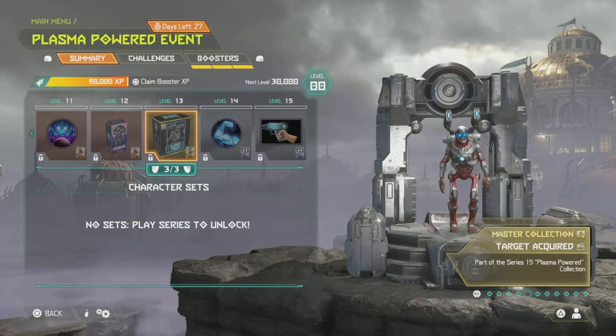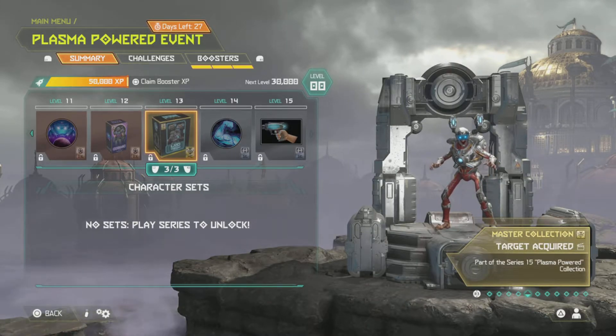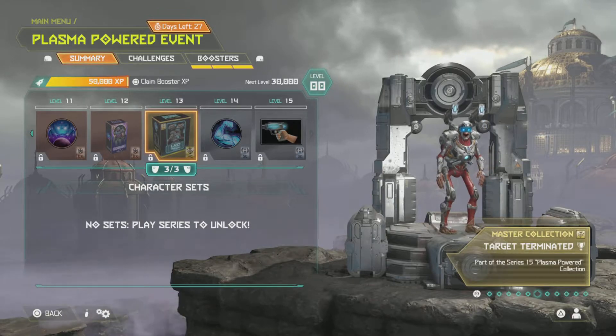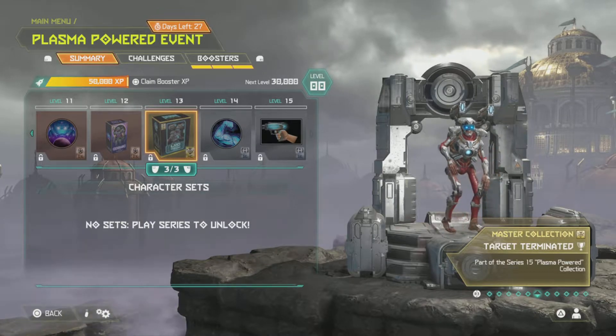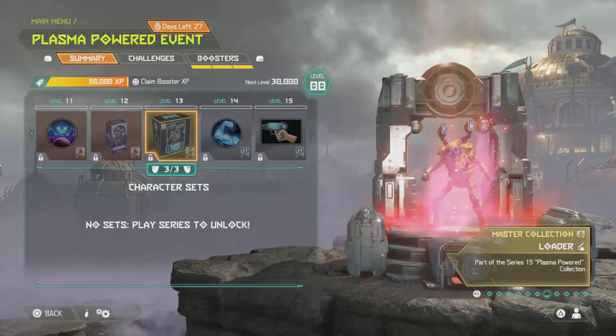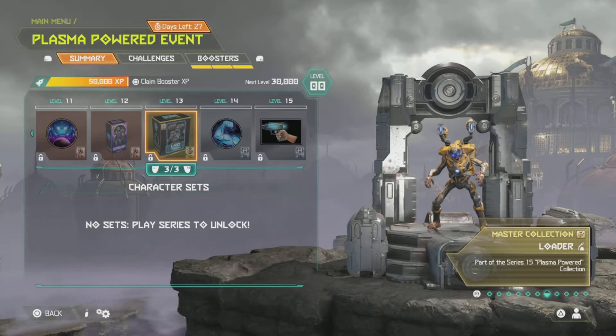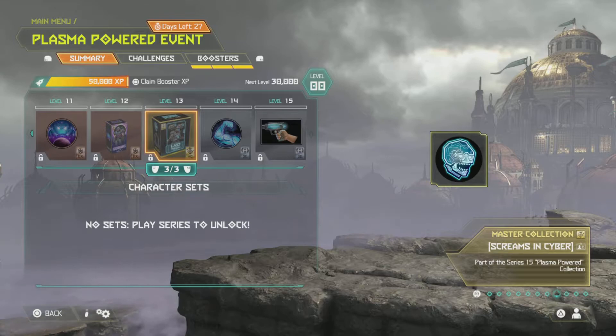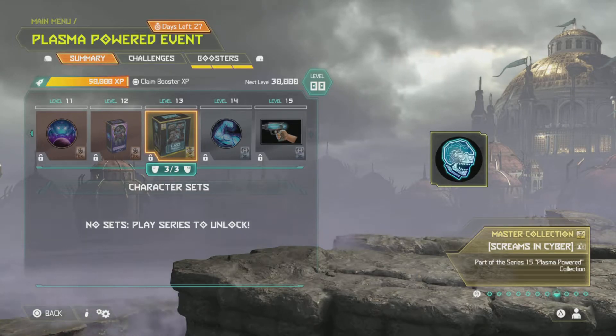Next we have Scanning for Targets - that's actually pretty cool, look at him just moving around looking for a target. Target Acquired - that's pretty cool, I wish they actually did that while you were playing the game, that'd be kind of awesome. Target Terminated - he's gonna do some kind of robotic dance there. Next we have Loader, that's another skin - not too impressed with the gold color honestly. Screams and Cyber is an icon that's pretty cool.